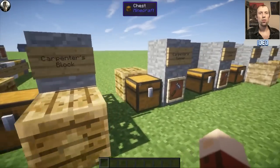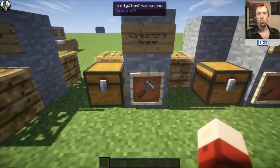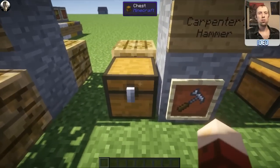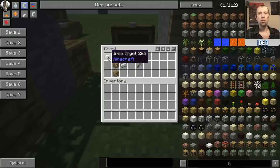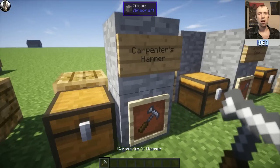Once you've got that, you can move on to make something like the Carpenter's Hammer. This is one of the main tools you'll be using throughout the mod to change the rotation of items and the way that certain items look. To make one, you'll need to put in the direct center a Carpenter's Block, right below it another Carpenter's Block, then above it in the top two slots an iron ingot and then an iron ingot directly off to one side, and that should produce you the Carpenter's Hammer.